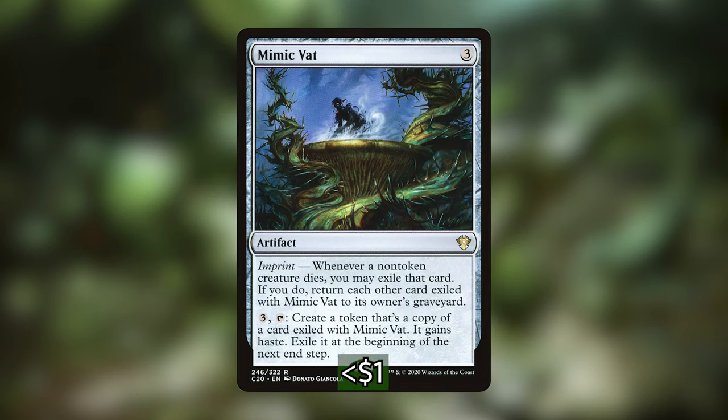Next up is Mimic Vat, an artifact that costs three. It has an imprint ability that says whenever a non-token creature dies, you may exile that card — if you do, return each other card exiled with Mimic Vat to its owner's graveyard. Then you can pay three and tap it to create a token that's a copy of the card exiled with Mimic Vat. It gains haste, then you exile it at the beginning of the next end step. With our commander, we're going to make two of whatever card we've exiled with Mimic Vat.